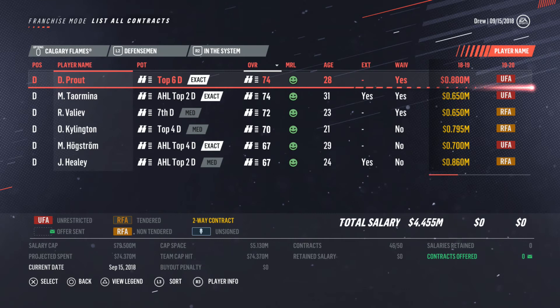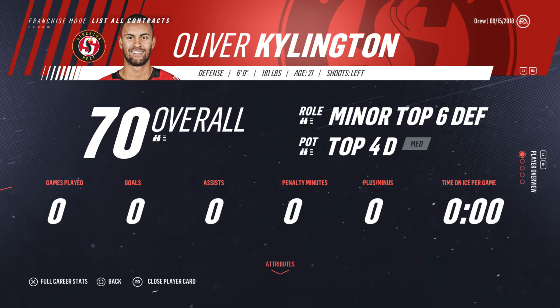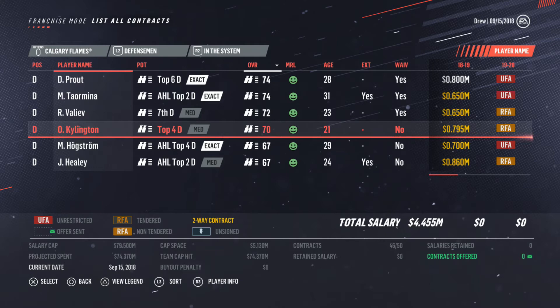We don't have much going on in the system. Maybe Killington — offensive defenseman. Not a bad contract, but only one year remaining on that. It depends on how much time he gets. We're going to probably try to get him top minutes in the AHL. I think that's the best route.